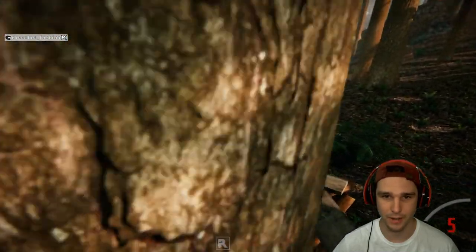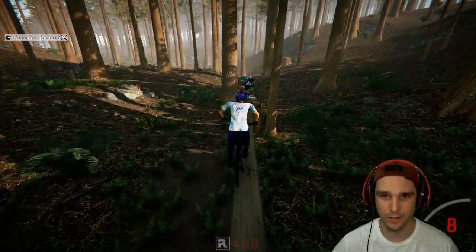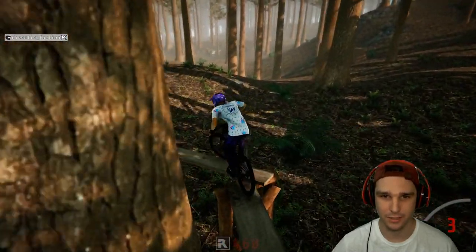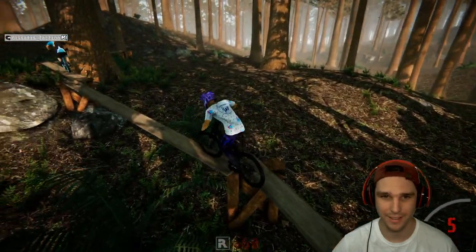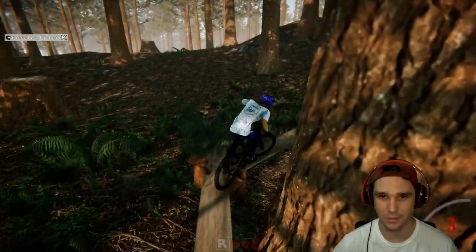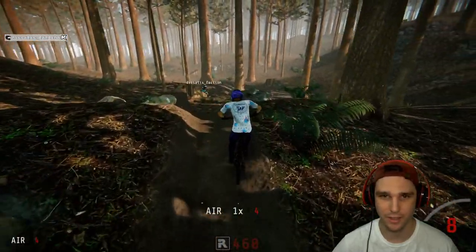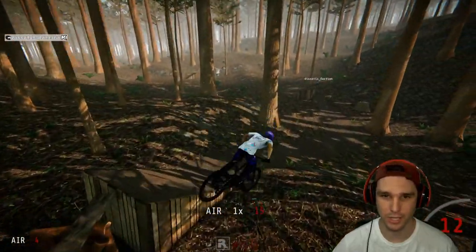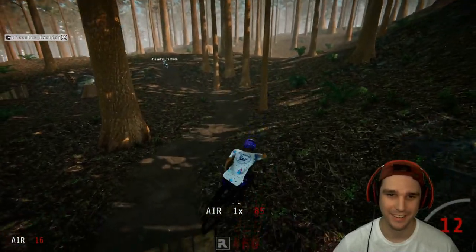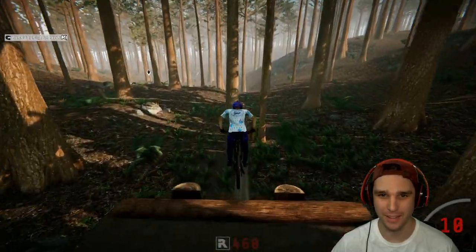I'm bummed I didn't hit that hip jump back there. This is technical right here — he wasn't kidding. That's actually really tricky around the tree because you can't see; the tree's in the way. This is tough right here just because of the way the boards are. There's the end of it — oh, you've got another one, but you can actually hit that, which I missed. These jumps are interesting.